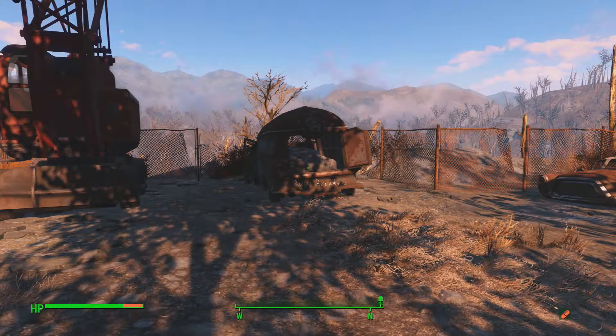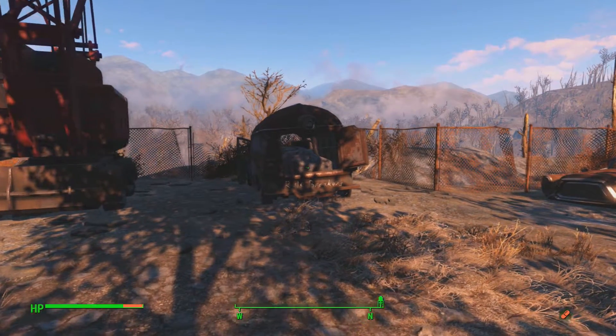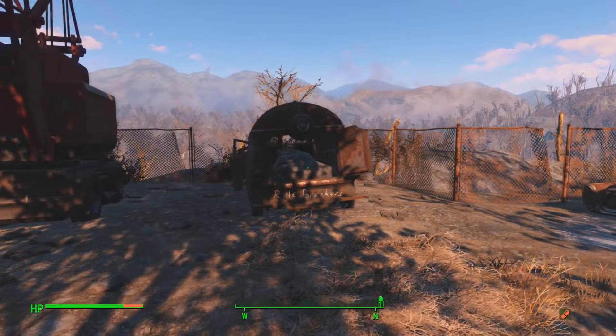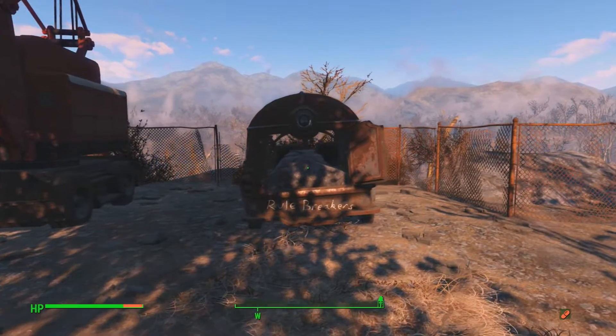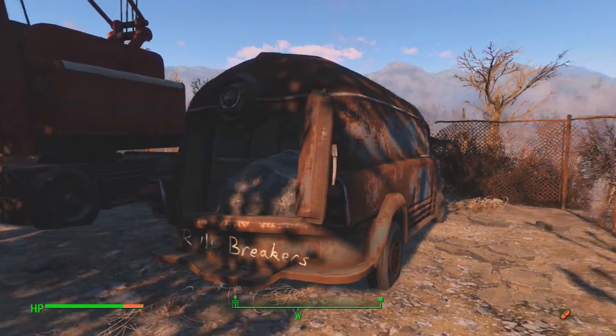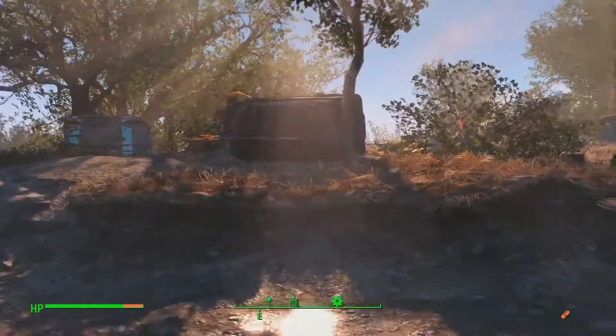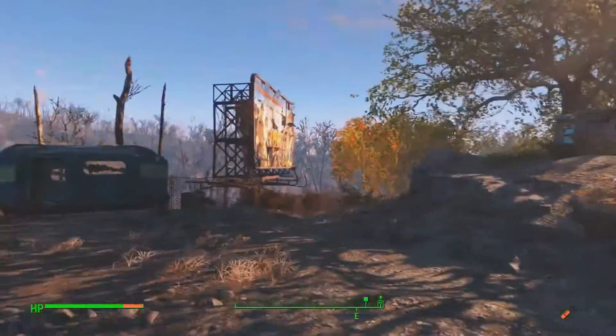What is up guys, Kelly Kev here, back with another episode of Fallout 4 mods. Today we're going to be looking at somewhat of a cheat, but it is actually classed as a mod. I think it's called the Ultimate Supply Crate or something. Basically we're on the top of Vault 111.